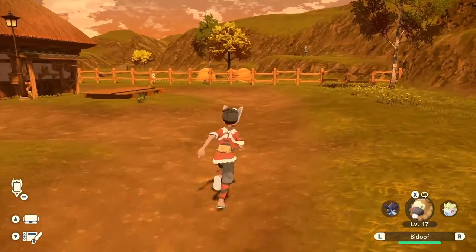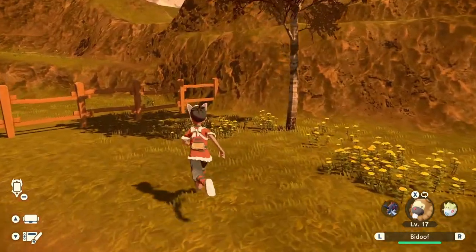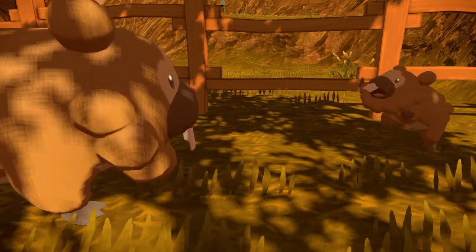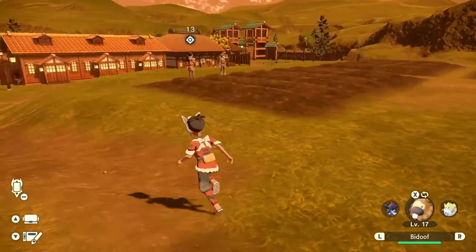The second Bidoof is in the farm area. It's all the way in the corner of the pasture, but once you walk down the gate of the pasture you will eventually bump into it. It's literally next to the mountainside behind a tree in the shadow, so it's kind of hidden, but it is there in the corner.